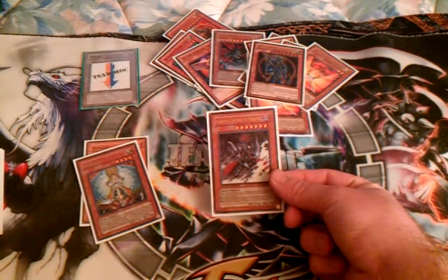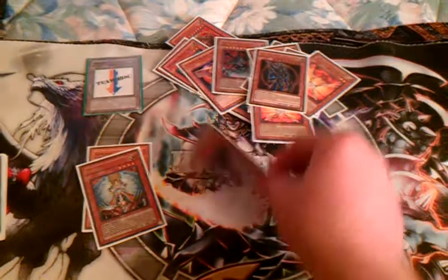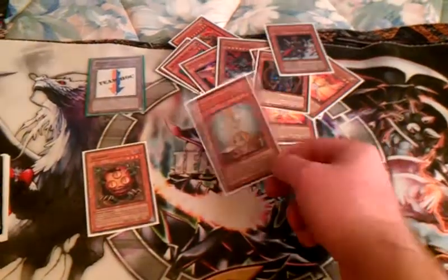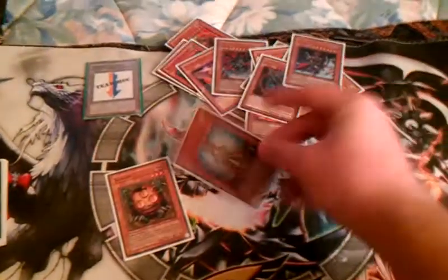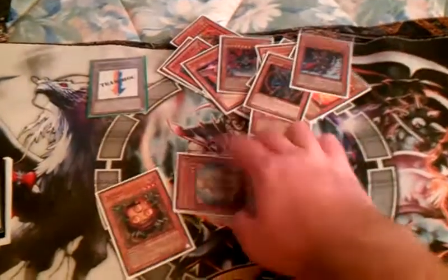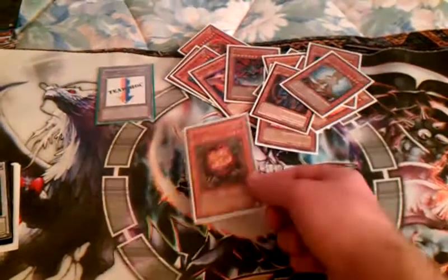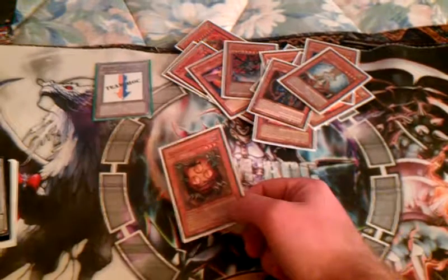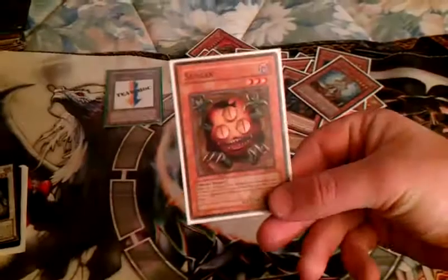Gorz, because if they hit you direct, you drop Gorz — just stack the field against them. It's really good. Honest, because there's a crap load of lights, and it's a wall — you can just sit behind the 1900. Running two of that. Sangan, because it has a crap load of targets — it's ridiculous, so good. And it's a Dark — what's not to love about the three-eyed monster?